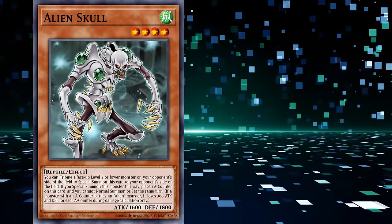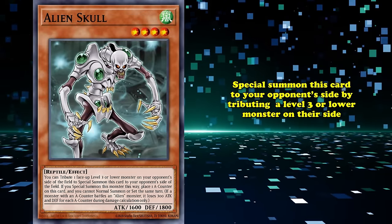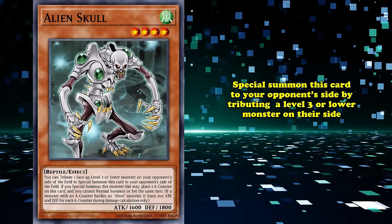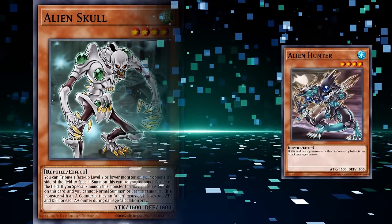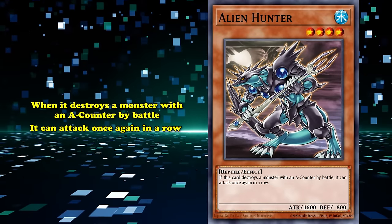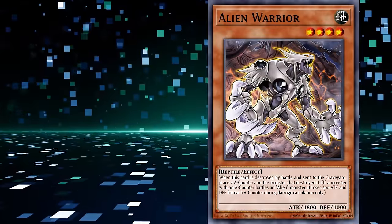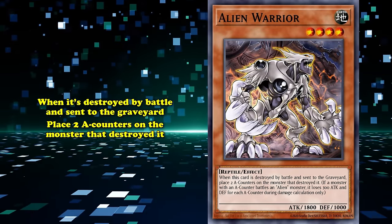Alien Skull was a level 3 wind monster that could be special summoned to your opponent's side of the field by tributing a level 3 or lower monster on their side with an A-counter. If special summoned this way, place an A-counter on it. Alien Hunter was a level 4 water monster — when it destroyed a monster with an A-counter by battle, it can attack once again. Alien Warrior was a level 4 earth monster: when it's destroyed by battle and sent to the graveyard, place two A-counters on the monster that destroyed it.